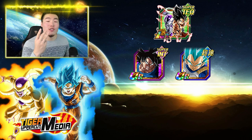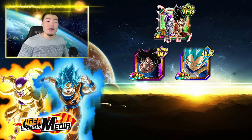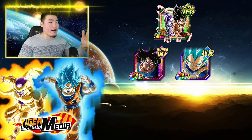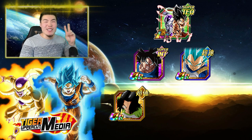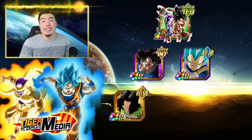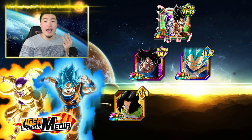At number three, we have Super Saiyan Blue Evolution Vegeta. He also hits very hard, and shares Fierce Battle and Tournament of Power links with the LR. Number four, we have Physical Android 17. He's a hard hitter, and also a very, very good support unit, giving all allies ki plus 3 and 60% defense. He shares Rival Duos, Tournament of Power, and Fierce Battle with the LR for a total of plus 3 ki and 25% attack.